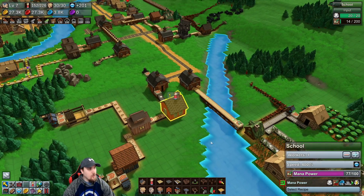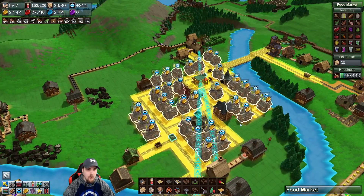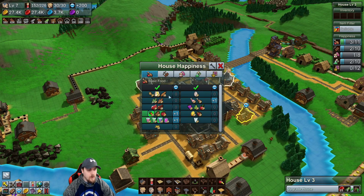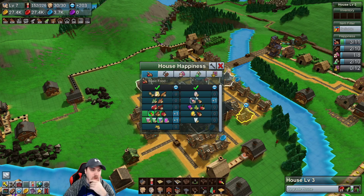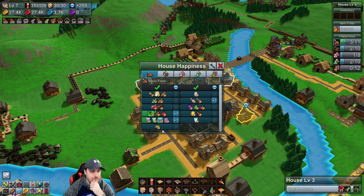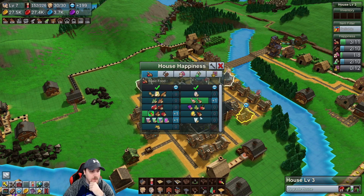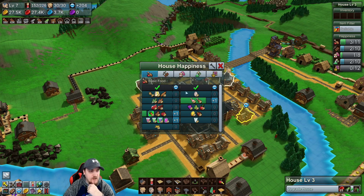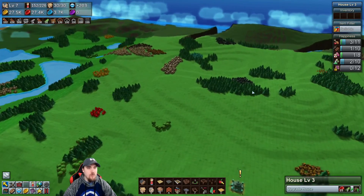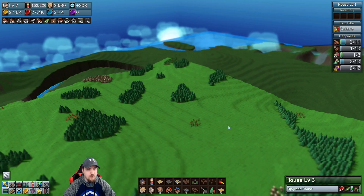We've got a decent amount of gold coins running in. We could probably increase it more and get our happiness going. Let's check out some food — we can make a lot of wheat options, that's for sure. Chicken is ticking down. We need milk and butter — we just need a huge wheat thing going. You know what? I keep talking about getting a huge wheat farm going — let's just get it going. It's not going to connect to much right now, but we're going to get it going.